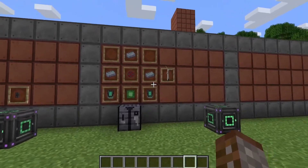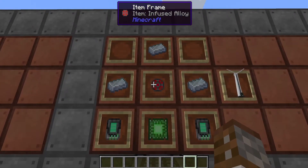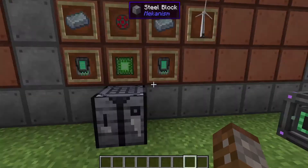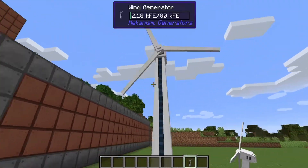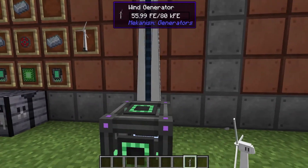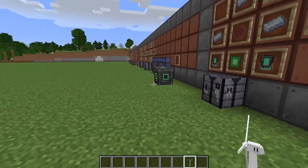Let's end today's episode with a little more green energy: the wind generator. For this you need three osmium ingots, one infused alloy, one basic control circuit, and two energy tablets. The wind generator only has two outputs — one on the front and one on the bottom. It's actually five blocks tall. Place it down and it fills up very quickly, almost on par with the biofuel generator.